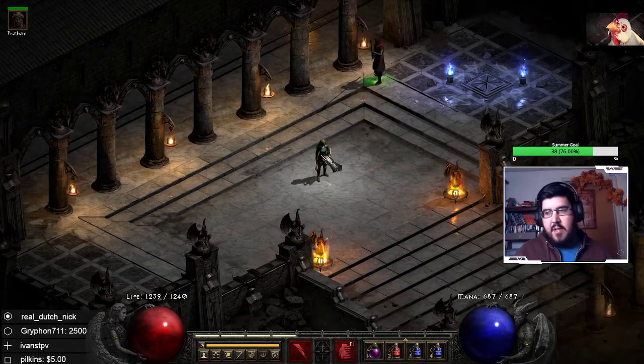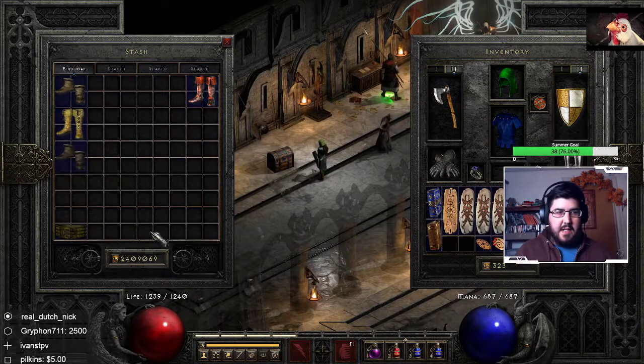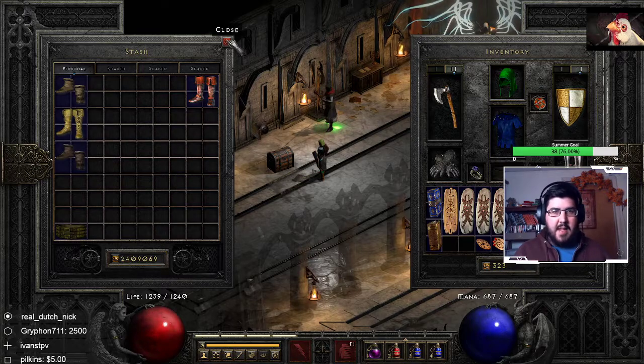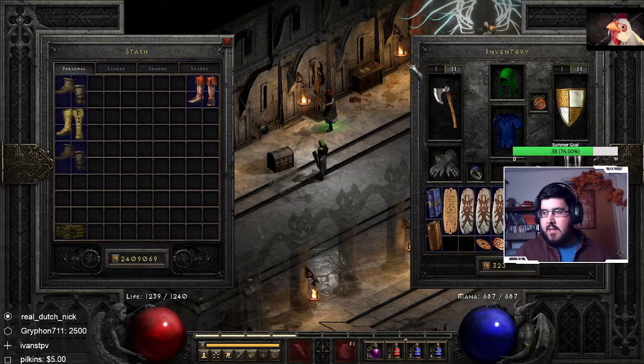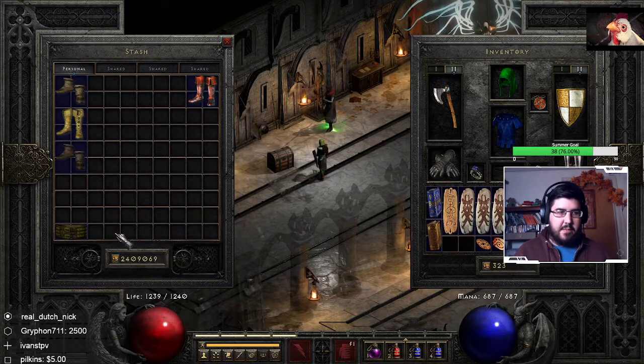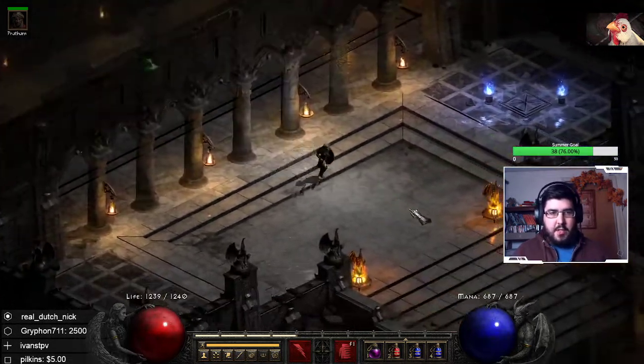First things first: when you're transferring your Pluggy files, you're only going to be able to take the first page of your personal stash from Pluggy. So just remember that everything your character is wearing in their inventory and the first page of their stash in Pluggy is what you're going to be able to take over.